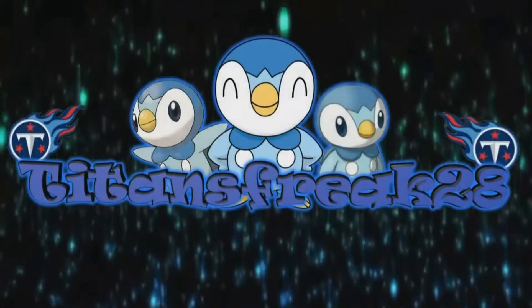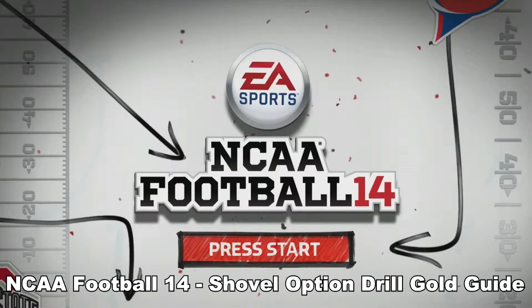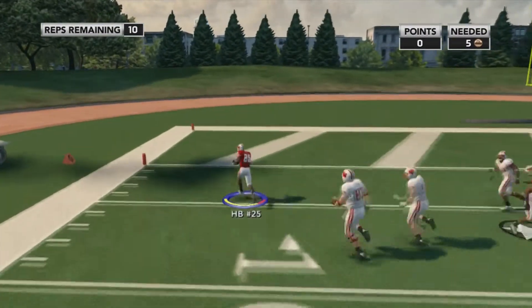What's up everybody, Titan328 back with more NCAA Football 14. This time we're doing the Shovel Option Drill Gold Guide. This may be my favorite addition to this game, being able to do the shovel pass. You do the shovel pass by hitting the right bumper and you do the normal option by hitting the left bumper.